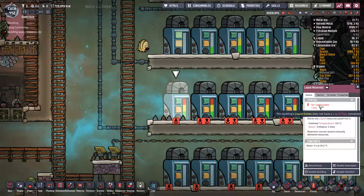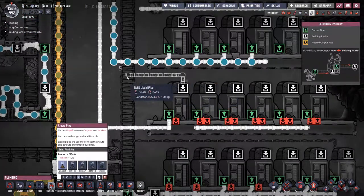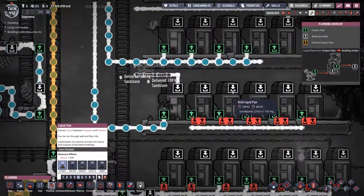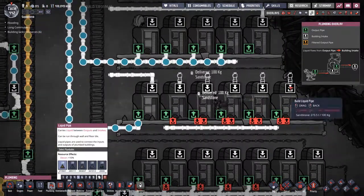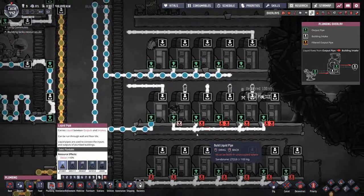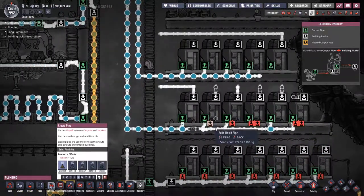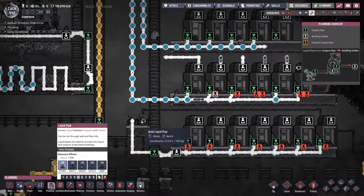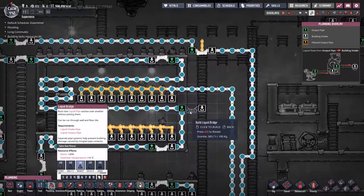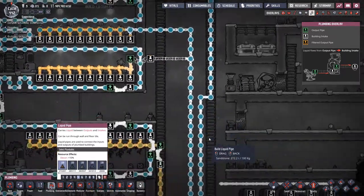Does it need to have an intake? I can't imagine that. Let me just connect that and see what happens. Oh, I guess it has to have an intake even if it doesn't go anywhere. That's bizarre - maybe it needs to recognize that's part of a circuit, otherwise it won't even try to send the water out. So we can put this bridge back. I have no idea what the deal is - I'll just assume there's some mechanic I don't understand.